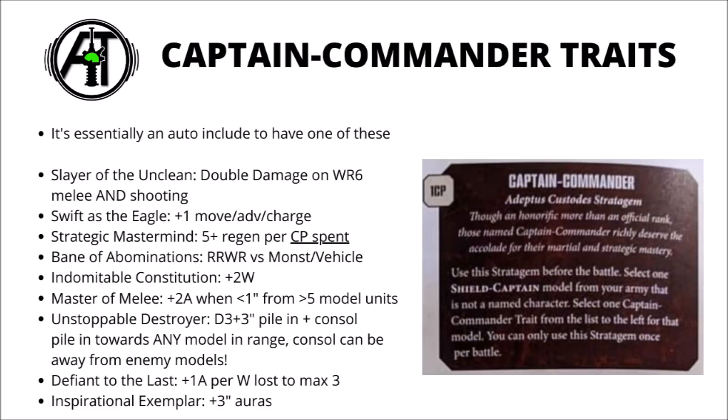Next is Bane of Abominations — an anti-vehicle melee buff where you re-roll the wound roll whenever attacking monsters or vehicles. Good for a foot-bound Shield Captain with an axe or spear, and a good reactive buy-in if your opponent is coming at you with nothing but monsters or vehicles. Indomitable Constitution adds two to the wounds characteristic of your Shield Captain — a reasonable defensive buff, particularly nasty combined with a 3+ invulnerable save and Victor of the Blood Games. Next is Master of Melee, the anti-horde buff — within one inch of an enemy unit with six or more models, increase attacks characteristic by two. A very good reactive buy-in against hordes.